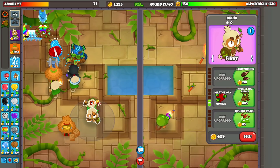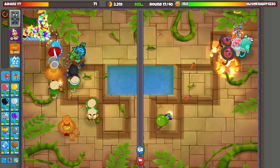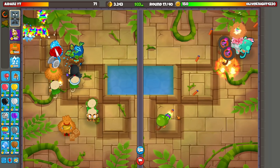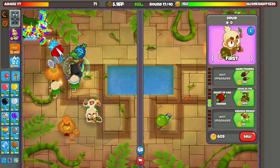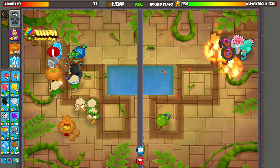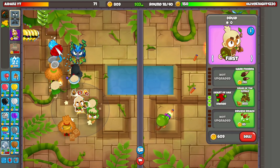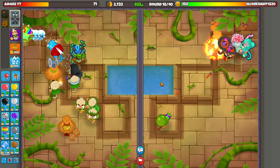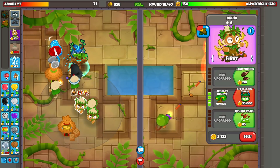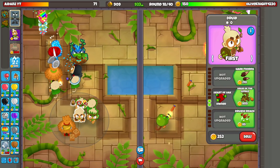This guy's giving me the thumbs up — I'm scared. Is he gonna send me a bunch of MOABs? Don't do that, I don't want to die. I just want the Spirit of the Forest. He's sending me hearts — don't kill me. This guy literally does not even have Hydro Rocket Pods; I could literally kill him right now, but I'm not going to because the goal of this video is just to get the Spirit of the Forest.